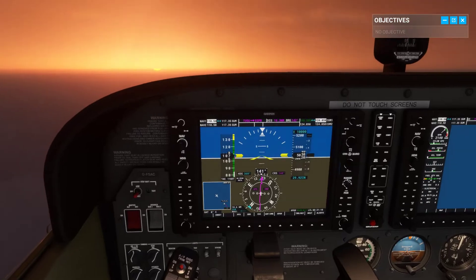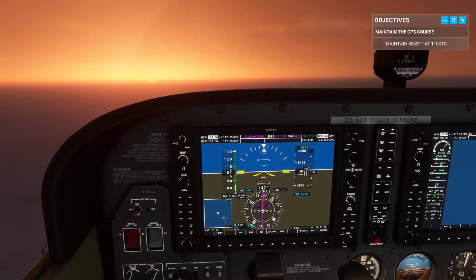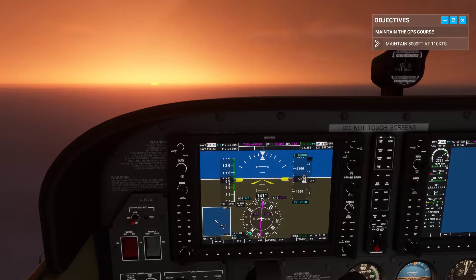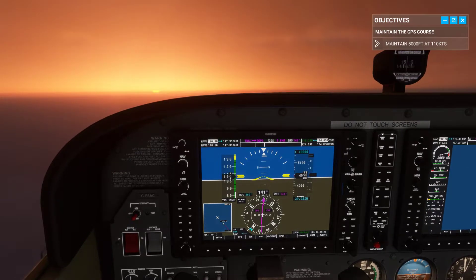All right. It's time to put what you've learned into practice. We're at 5,000 feet following a GPS route towards Sumberg. I'll ask you to perform some handling tasks to test your IFR flying skills. Follow the GPS as shown in magenta on your CDI, maintaining 5,000 feet and 110 knots.